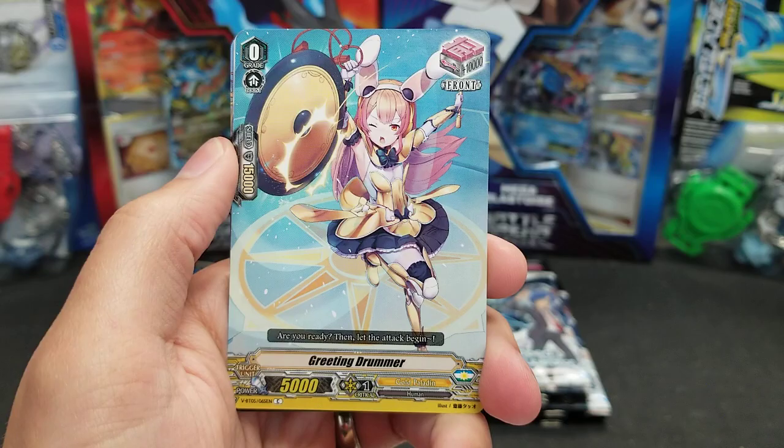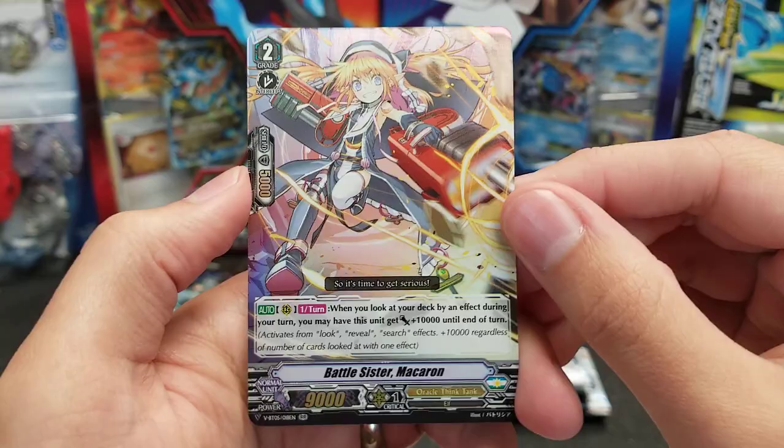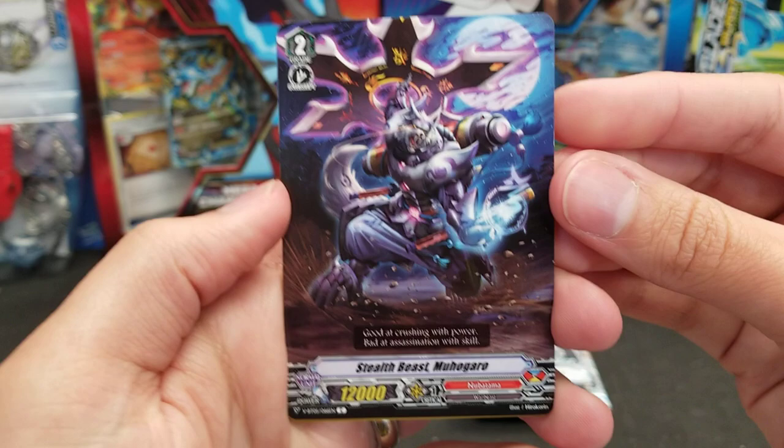Another Ravioli Magus, Dragon Dancer Noymisher, Leading Angel, Greeting Drummer, Spark Edge Dracokid, Pure Bright Unicorn, and Battlesister Macaron. Correct me if I'm wrong, but wasn't the first printing of Battlesister Macaron a promo back in the original era? It sounds familiar and I think it was a promo back in the day — again I could be mistaken. If you know definitively, feel free to let us all know in the comments.